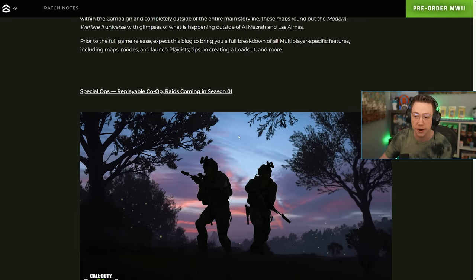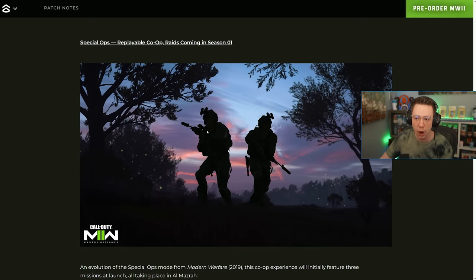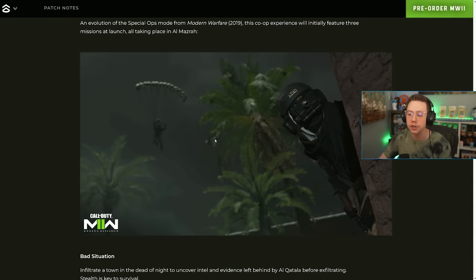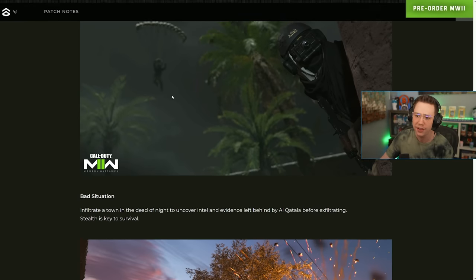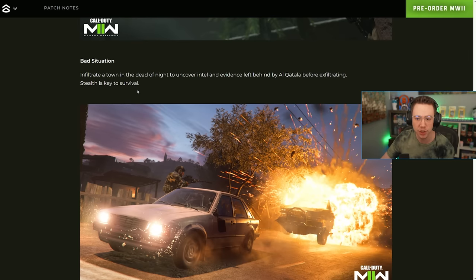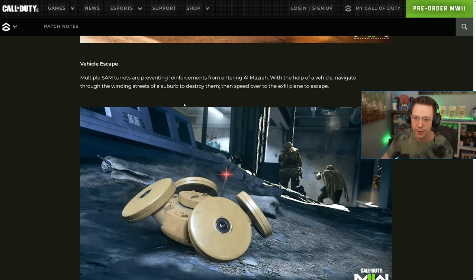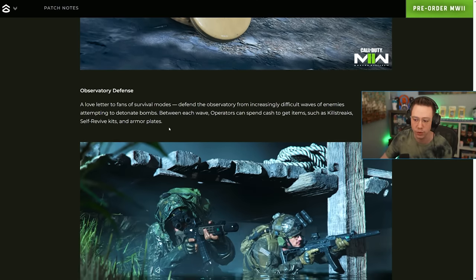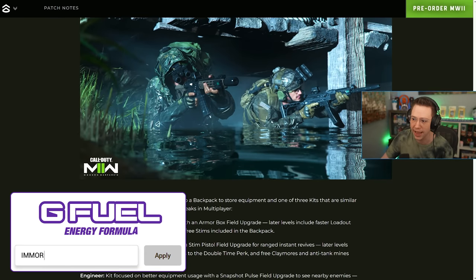Spec ops features replayable co-op raids coming in Season One — an evolution of spec ops from MW 2019. At launch there will be three missions, all taking place in Al Mazra. One mission appears to be an infiltration — infiltrate a town in the dead of night to uncover intel and evidence left behind by Al-Qatala before exfilling, with stealth being key to survival. There's also a vehicle escape mission and an observatory defense mission.